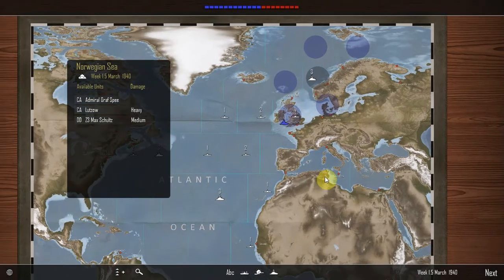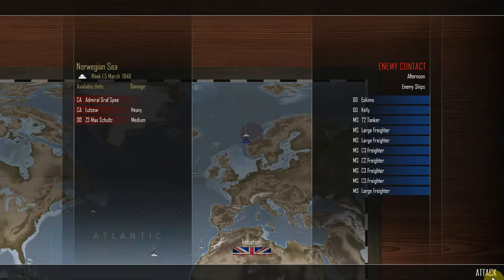Let's continue the journey back to port. Still eight turns. What is a convoy doing in the Norwegian Sea? In the Norwegian Sea in partially sunny weather, the heavy cruiser Admiral Graf Spee along with the heavy cruiser Lutzow with heavy damage and destroyer Z3 with medium damage have detected an enemy contact in the afternoon: a convoy of merchant large freighters, C2 and C3 freighters, and one T2 tanker, escorted by destroyers Eskimo and Kelly. The British have the initiative, week 1.5 of March 1940.